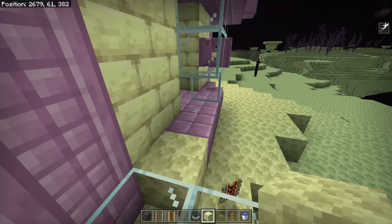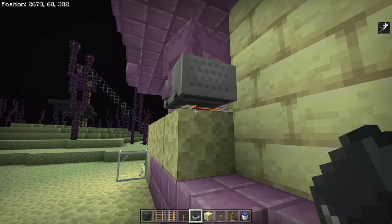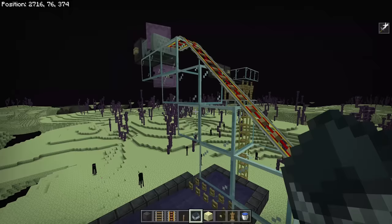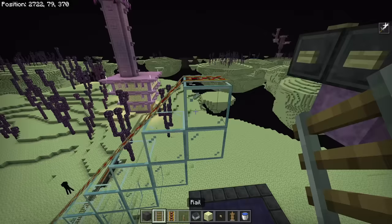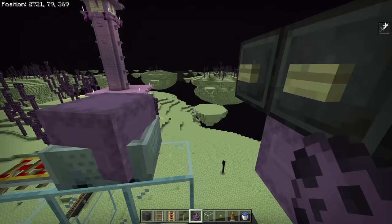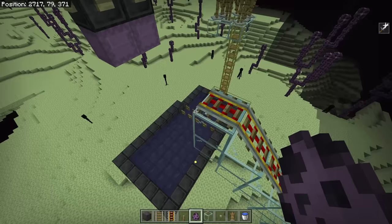Now move the second shulker using the same process — recycle what you can from the rail setup. You want the cart to stop right beside him, so pop the cart down next to him. You're going to get shot some and levitate — this is the hardest part of any shulker farm setup. If the shulker attaches somewhere wrong, such as a nearby button, re-log and give him a second and it should fix the problem.